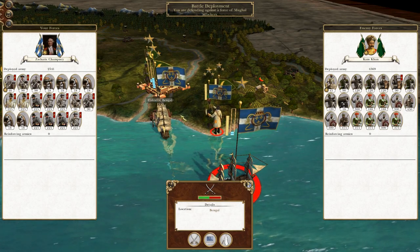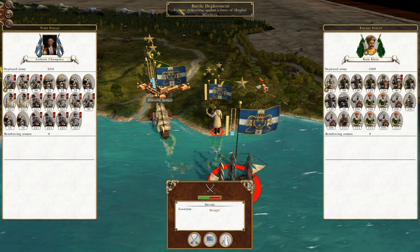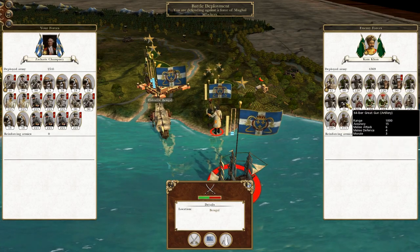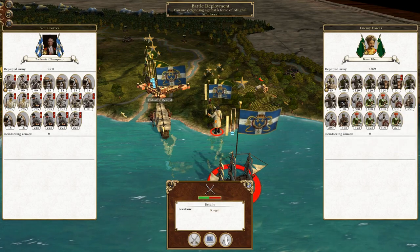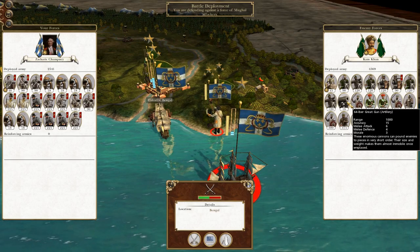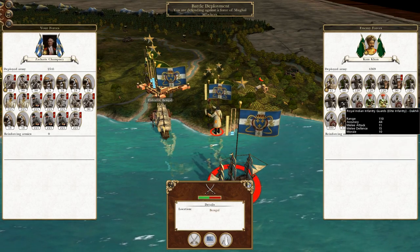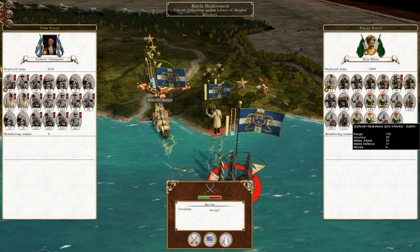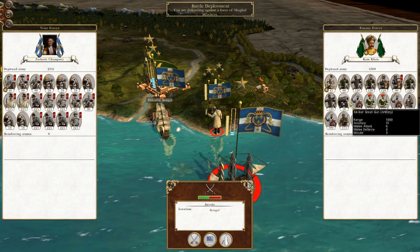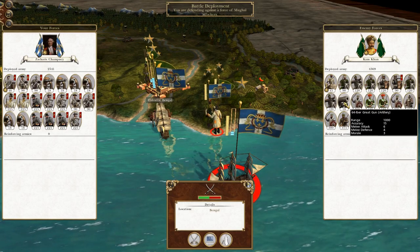Picking up where we left off, we've landed some forces off the shore of Calcutta and the garrison has moved to intercept us immediately. They've got lots of cavalry, 64-pound great guns with 1,000 range accuracy that outrange everything we've got, the Kizilbashi musketeer corps, royal Indian infantry guards, and a few Sikh warriors — a lot of melee troops to be careful of.